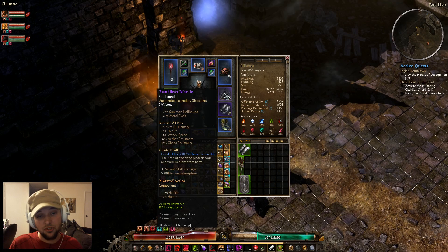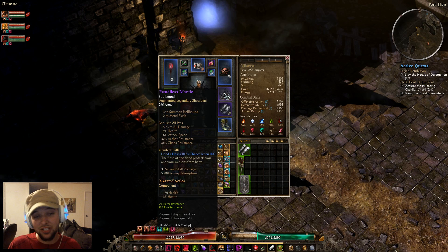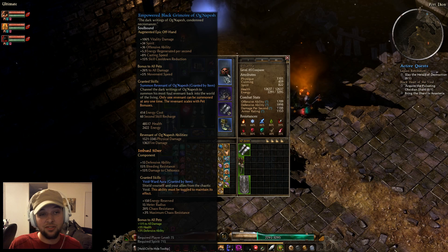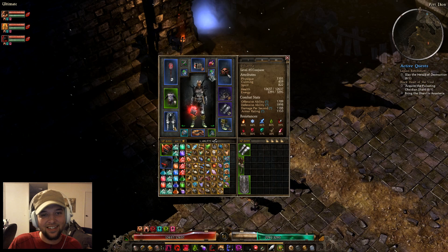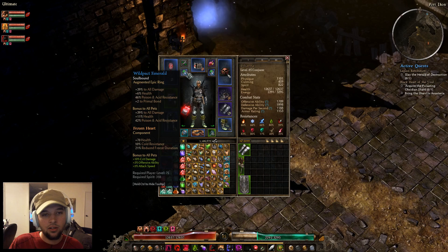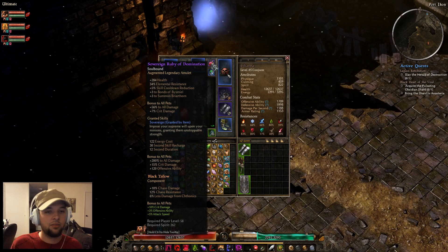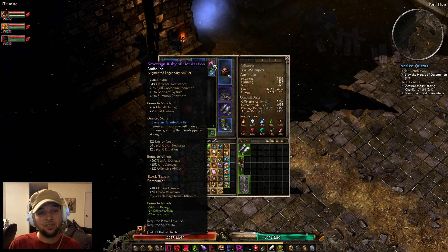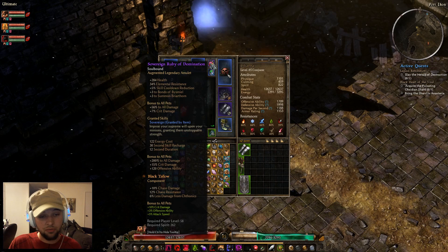The Fiend's Flesh Mantle is super good. It gives +3 to Summon Hellhound and +2 to Mend Flesh, and no visible armor or health — but the Fiend's Flesh proc gives a 100% chance when hit to generate a shield that absorbs 5,000 damage, which is huge. The Empowered Black Grimoire of Ogan Pesh is great because it straight-up gives you an extra pet — a skeleton. The Museum-Powered Crown of Command amulet has been the best thing I've found in Ultimate: it gives Health, Elemental Resist, Cooldown Reduction, +3 Bonds of Bysmiel, +3 Summon Briarthorn, pet damage, crit damage, and an activatable skill that gives your pets 200% to all damage, 15% crit damage, and 120% to Offensive Ability. Insanely good.